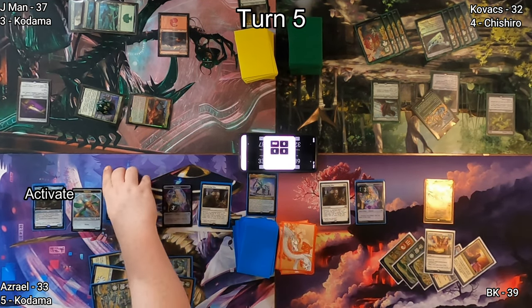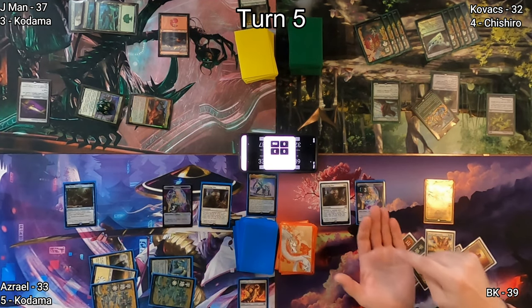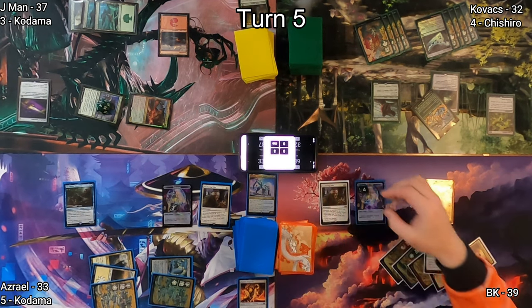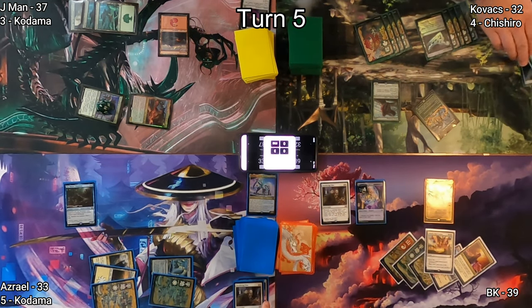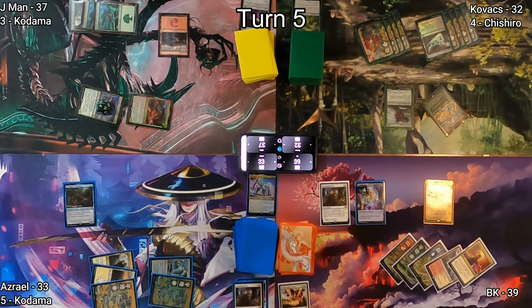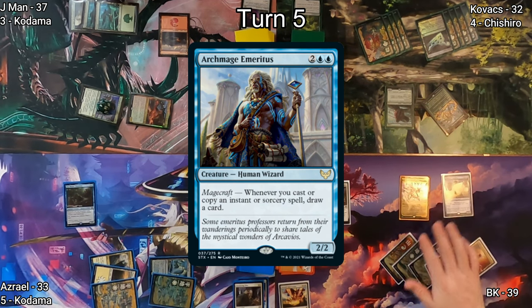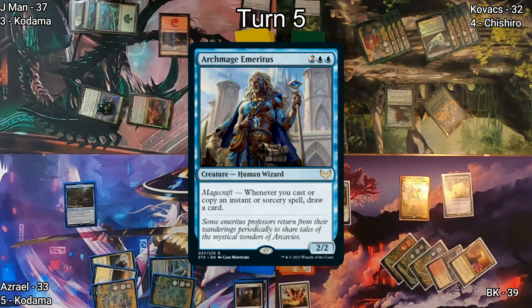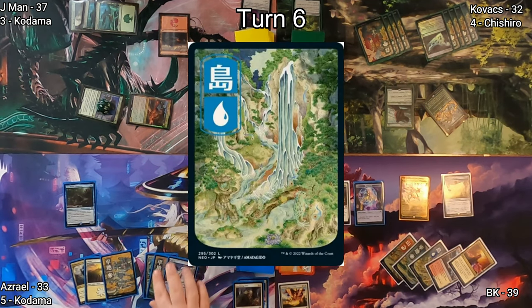In response, Azrael activates Psy sacrificing some artifacts and drawing a card, triggering my Smothering Tithe for another Treasure. Then it resolves, blowing up all the other things I pointed at — all for the low low cost of two white mana. After that I sac some Treasures and play Archmage Emeritus, who will let me draw cards when I cast instants or sorceries or copy them.